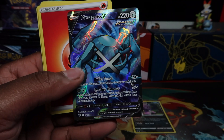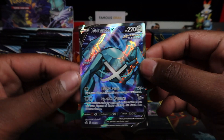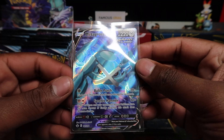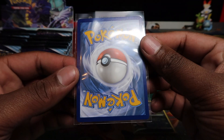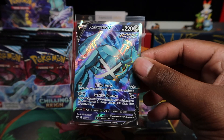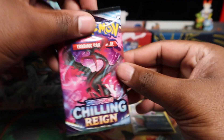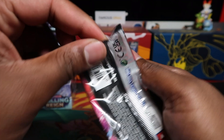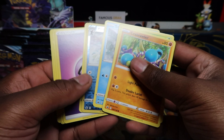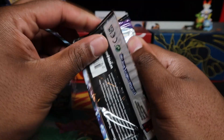Oh yes — Metagross full art! One I want for my collection, so that's a banger. I love Metagross, I love Celebi — I've said this in the previous video. That's probably one of my top cards from this set. The Blaziken, the Celebi, the Metagross are all my favorites from this era of Pokémon. I love the birds too but I do prefer those three over the birds.